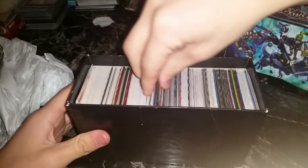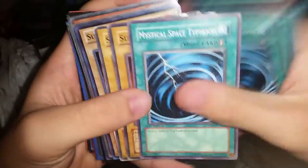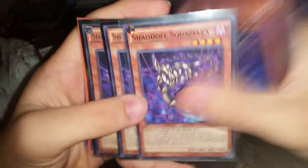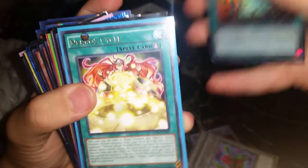I'll just pull some random cards out to see what's in here. We've got: Monster Reborn, Vanity's Emptiness, Armageddon Knight, Foolish Burial — I don't know why there's so many commons — Mystical Space Typhoon, Summon Jinzo, Release Restraint, Relinquished, Shaddoll Falco, Shaddoll Falco, Shaddoll Falco, Shaddoll Hedgehog. It's gonna be a Shaddoll tech right there. I'm hoping for those 450 hollows to seriously be in here.